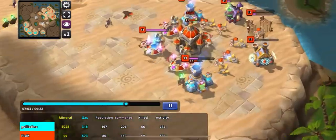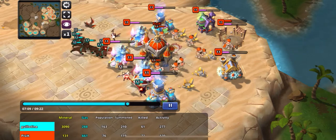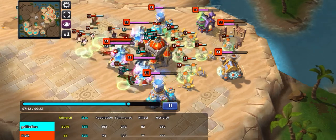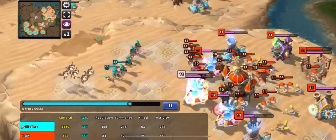Meanwhile, I'm rallying bats to the back of this base because I want to continue to kill workers. If he's able to hold here, I've sunk a lot of resources into this army, and if he has a chance of coming back, it's by holding here and still having a lot of economy.